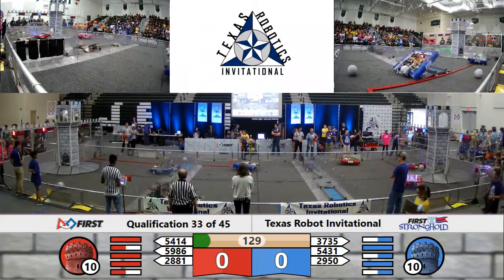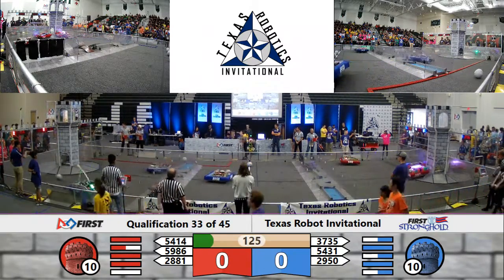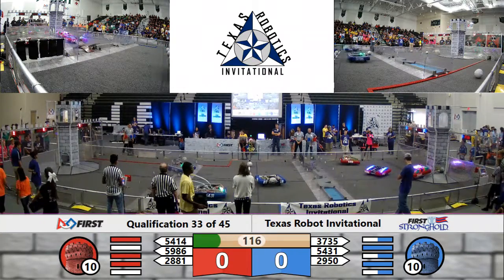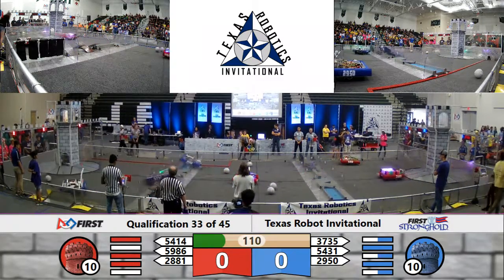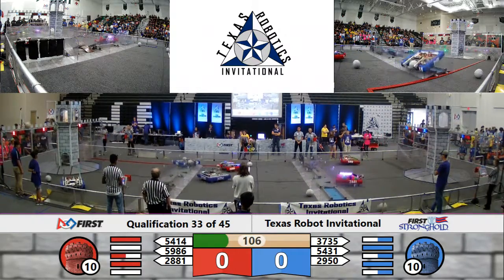We'll see if 54-14 can get back into action, considering their driver's station had been knocked down. 59-86 scoring in the low goal, while 28-81 prepares to shoot high. 37-35 crosses the rock wall. They're going back, trying to breach the defenses as fast as possible. 54-31 shoots high, bounces off the right.